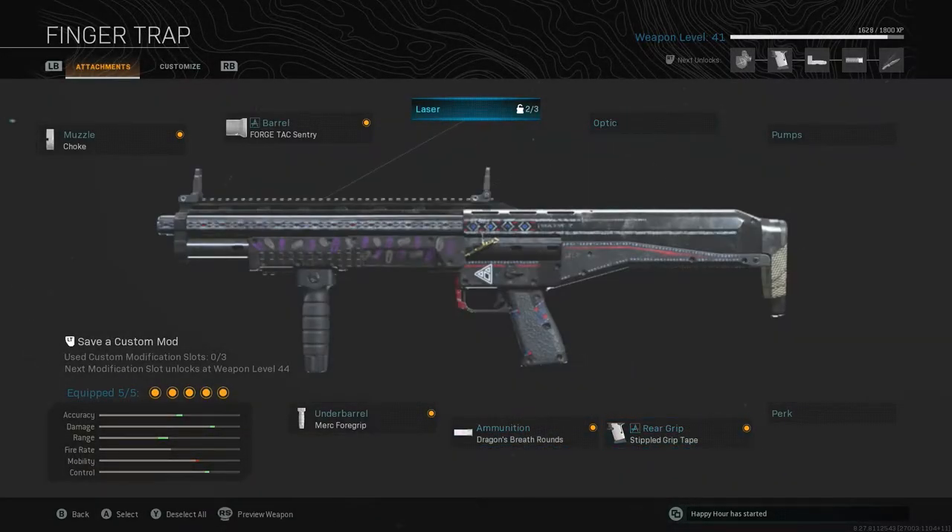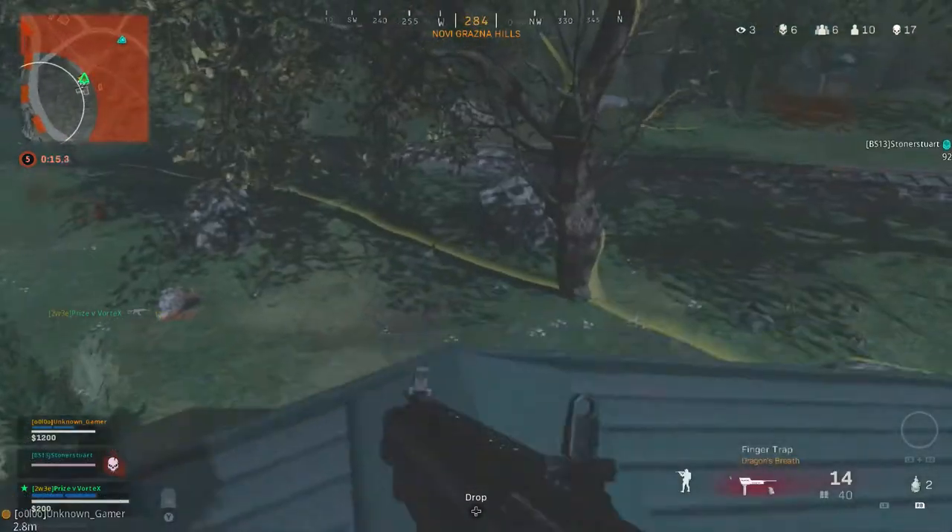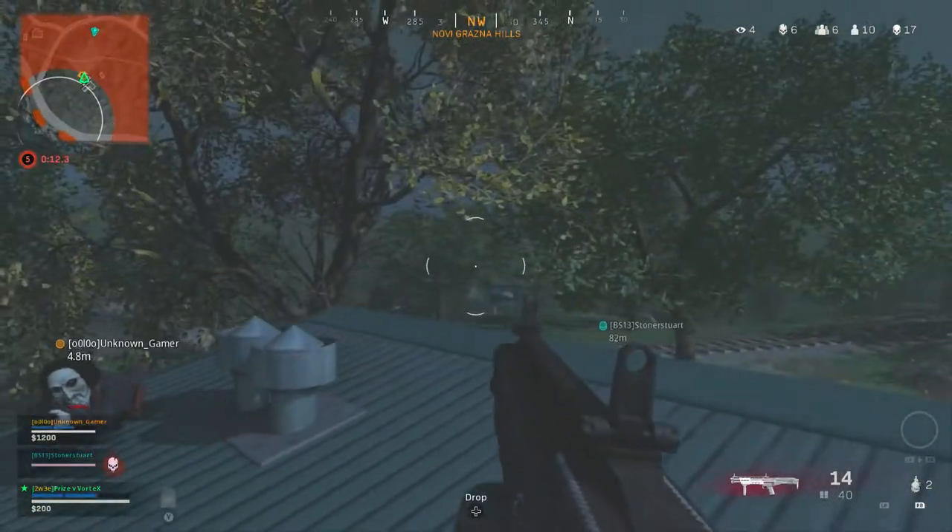Normally I would rock a 5mW laser, but for this game mode it's just going to make you stick out so much. I would not recommend it for this game mode in particular, unless you want every zombie coming towards you. I instead went for the Stipple Grip Tape, particularly for that sprint-to-fire speed. That's super, super useful, especially when you're running away, running into a building, coming around a corner, or anything. I highly recommend it — especially when the zombies are coming at you, you want to be able to just shoot them as quickly as possible.